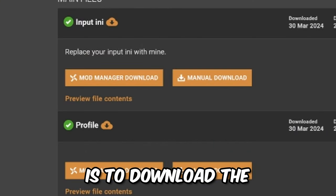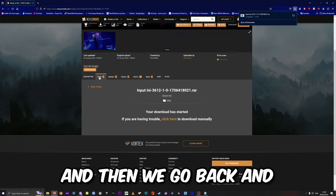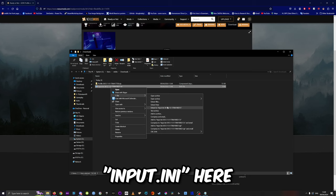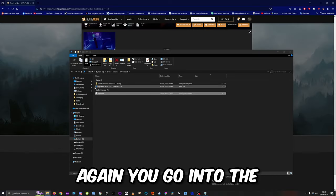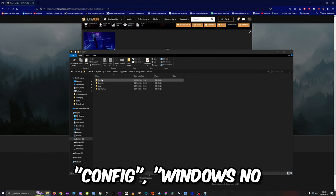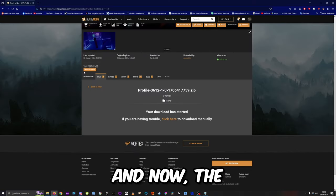The important part is to download the Input.ini and the profile for the Unreal Engine VR injector. Once downloaded, you extract the Input.ini and copy it into the same directory as before: AppData > Ready or Not > Saved > Config > WindowsNoEditor. You'll see there is already an Input.ini — replace it with the one you downloaded.